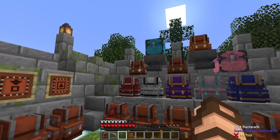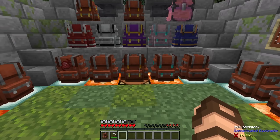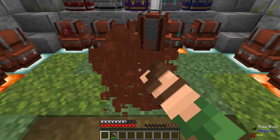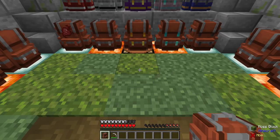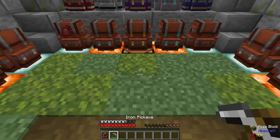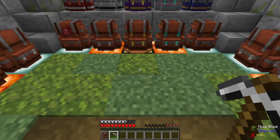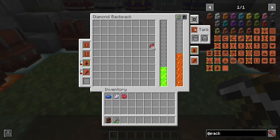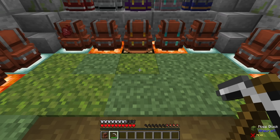You can also pipe things into them with hoppers if you place them down in the world. To place them, you simply just shift right-click, and you can always just break them with a bare hand to pick them back up. You can access them with a simple right-click, or if you're wearing one, you just press the B key by default. This allows you all sorts of different options — you can right-click your iron backpack in your hand or press B to access the one on your back.